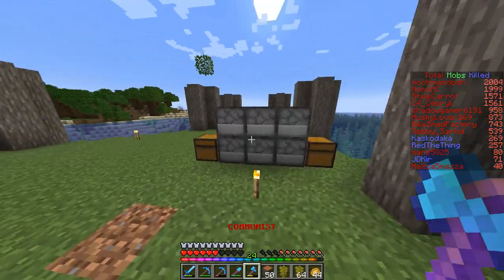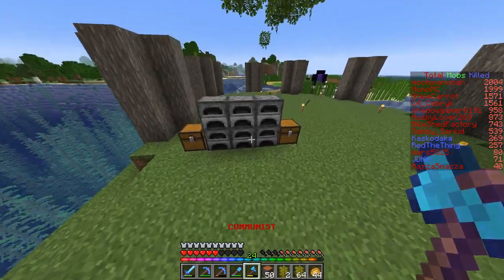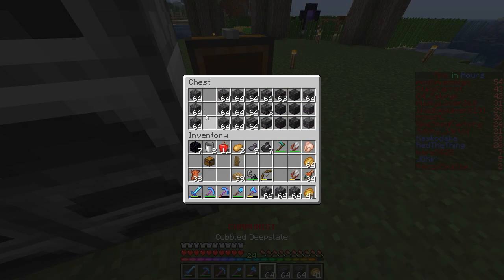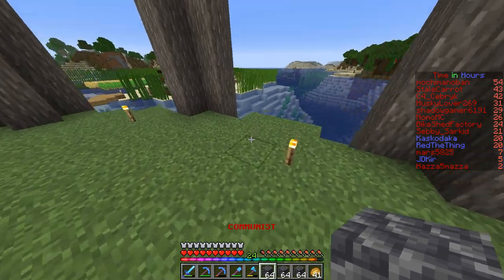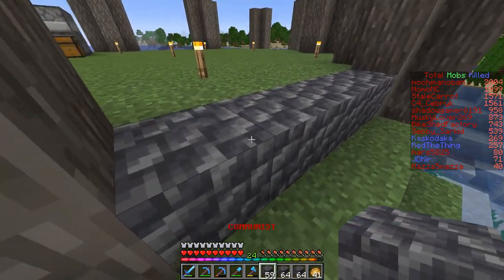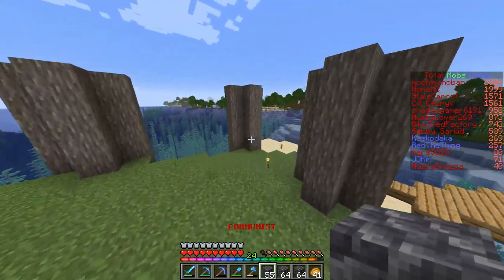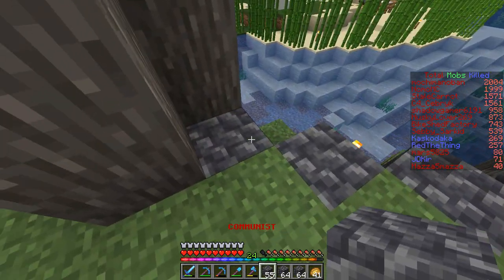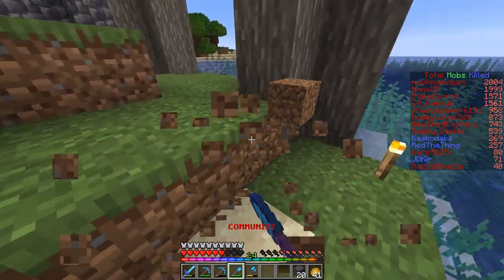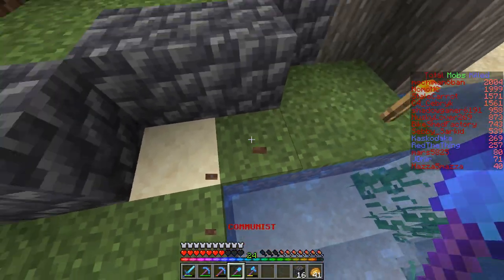I might as well just get started on the wall. It's gonna be very simple first of all, but I'm gonna make it better as time goes on. Let me just sort out my inventory. What I'm gonna do first is I'm gonna get some cobbled deep slate and I'm gonna fill in the walls. You might as well just make it all the way. Once I've done this stage, I will knock out any blocks that are going to be changed, and then I can use those if need be. Right, so that's all the wall's done.